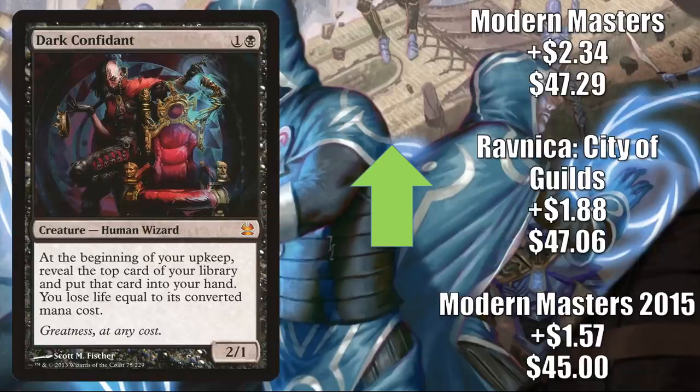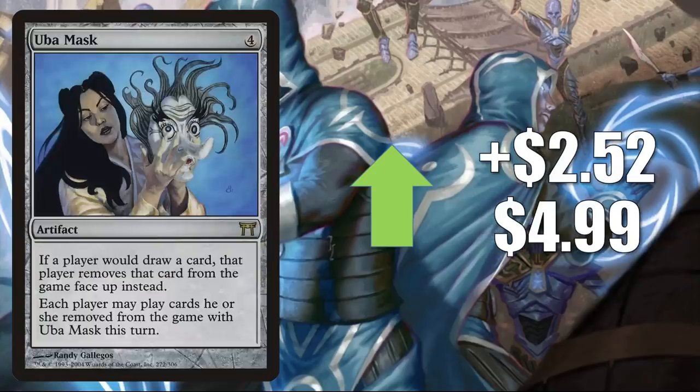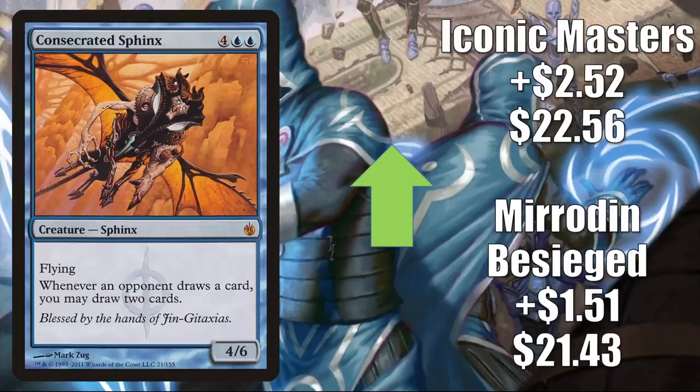Hunting Grounds goes up $2.51 to $18.69 — this has been popular because it has dried up, maybe partially a targeted buyout, but it does play well with some of the big creatures from Ikoria and Commander 2020. Ubikmask goes up $2.52 to $4.99 — this has a pretty sweet combo with Drannith Magistrate from Ikoria, locking opponents out of any cards they draw if the combo's in play. Consecrated Sphinx is already a huge Commander card, but the Locust God was just reprinted in the Timeless Wisdom Commander 2020 deck, which plays well with this. There's also a new card in that deck, Shabraz the Skyshark, that plays well with it.